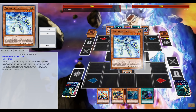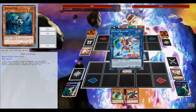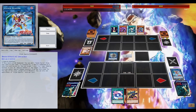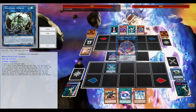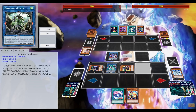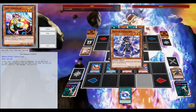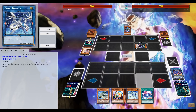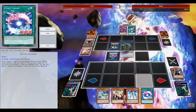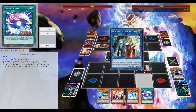I'm anxiously awaiting YGOPro updating with the new support and the other Cybers monsters. By the time this video is online it might be up. Summon Sorceress is quite crucial — searching any Cybers monster from your deck, most of the time the level one that lets you search a level five. Just keep upgrading your link stuff — it's quite easy to go for Firewall Dragon on turn one with something like a Goblin. I opted not to push my summons further.